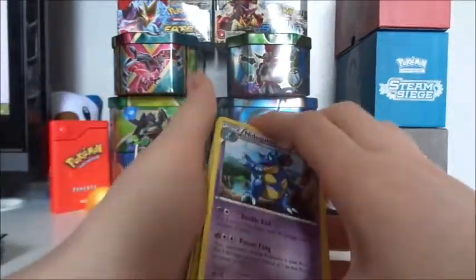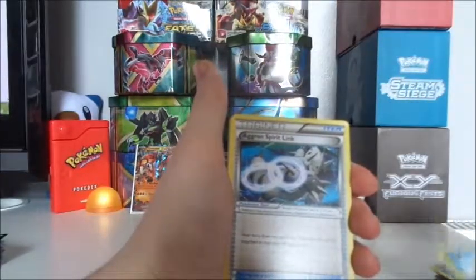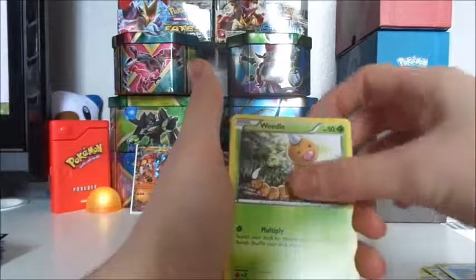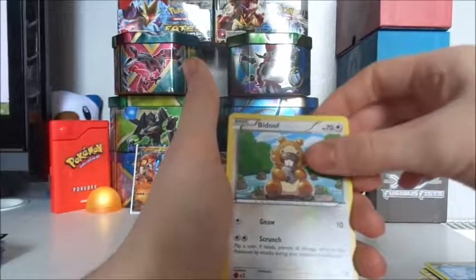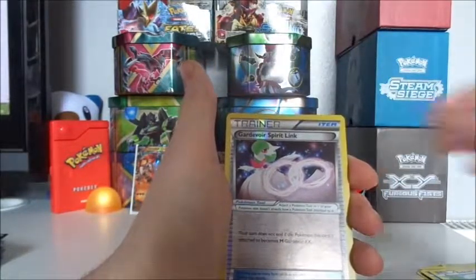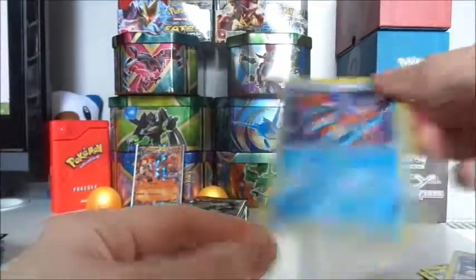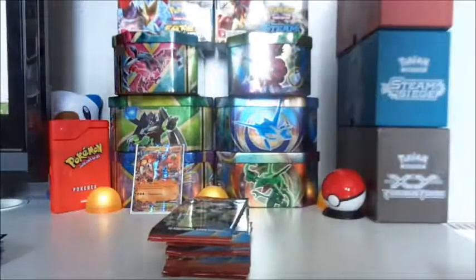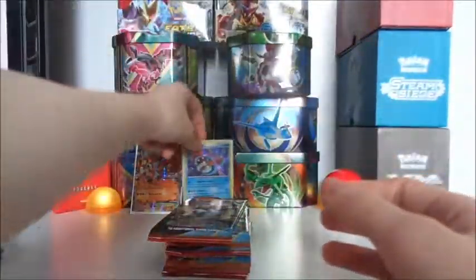So here we go: got ourselves a Nidoqueen, Seedra, Aggron Spirit Link, Corpish, Weedle, Barboach, another Spheal, another Bidoof, a Reverse Hollow Gardevoir Spirit Link, and a Holographic Huntail — the first holo of the pack. We'll sleeve him up since he's probably better than what we've been getting.